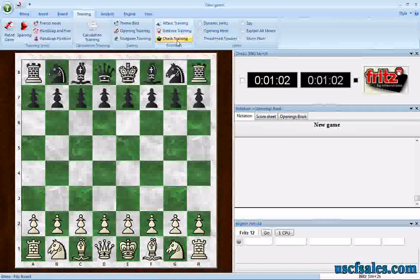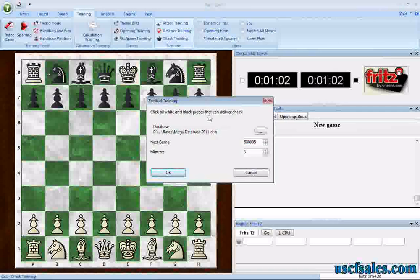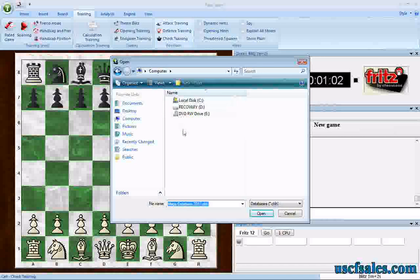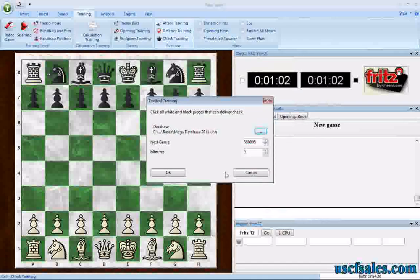The mouse-over says: click all white and black pieces that can deliver check. We'll click that button. Pick your database — if you have not already selected one, you can use this button, or if you want to change databases, use this button to go anywhere on your computer, any drive, any folder, and pick a database. I've selected Mega Database 2011.